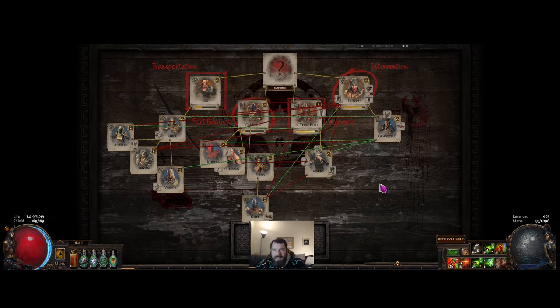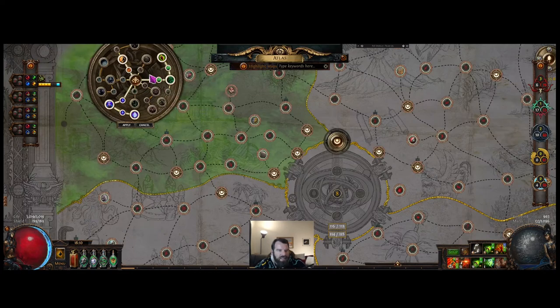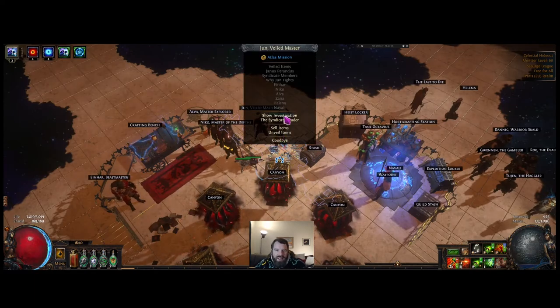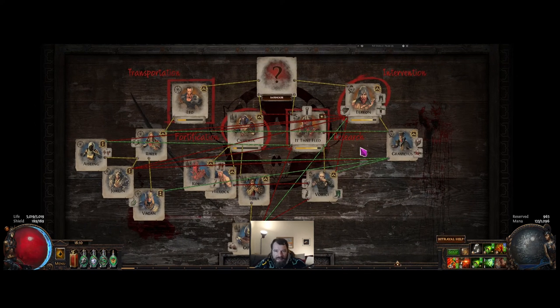I'm running them in Haewark Hamlet because there's a node there called Test of Loyalty — immortal syndicate members executed in areas have a 100% chance to gain an additional rank. So that means every time I execute someone, they'll go from rank one to rank three, and that's really, really important because it basically halves the amount of time it takes to get stuff done.